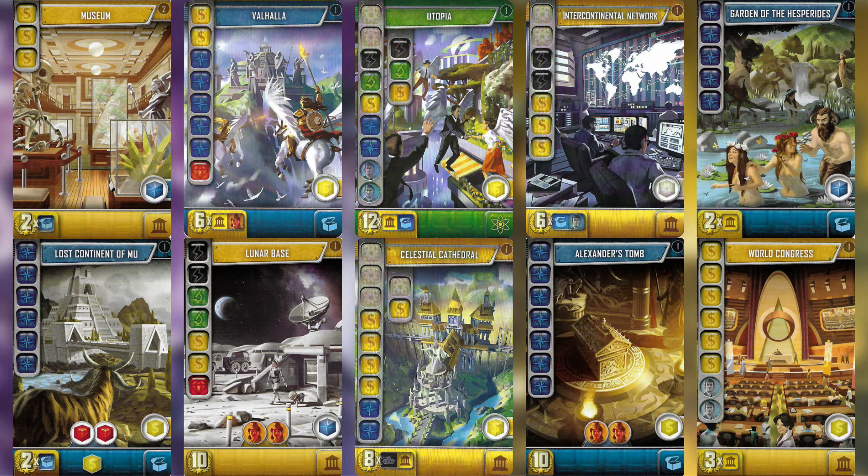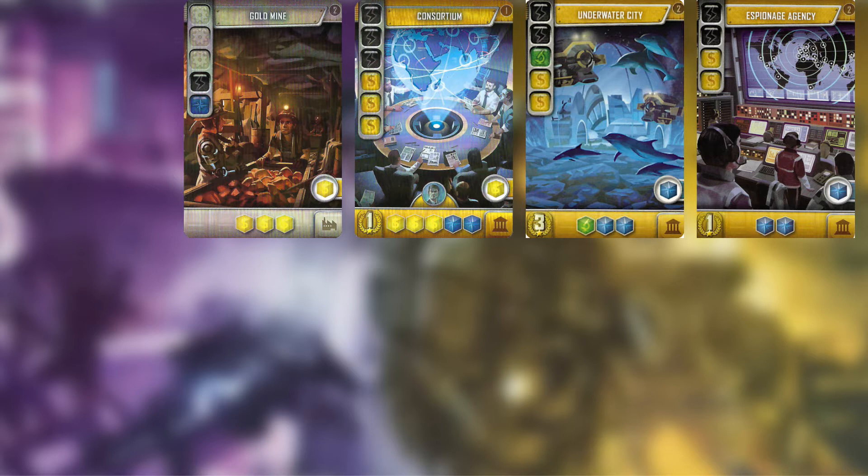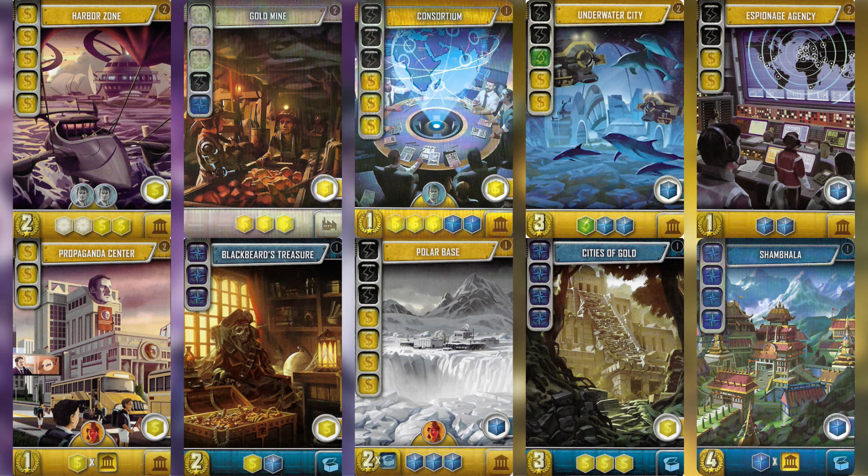Black-Yellow can synergise well, but a lot of the time your Blue production will come from Yellow cards instead of Black cards. Consortium is the ideal starting card for this build — it offers way too much production for its cost. Building Gold Mine during the first round is an easy way to fill the required yellow cubes for this. Underwater City and Espionage Agency are weaker stars, but can work if you have a Blue card that produces Yellow cubes. There are plenty of great production cards that complement Yellow-Blue, so try to collect as many as you can.